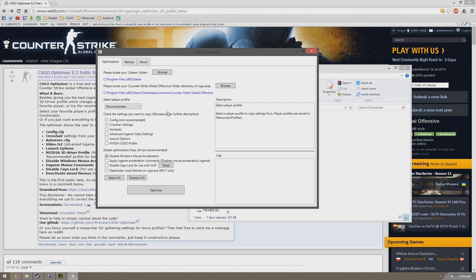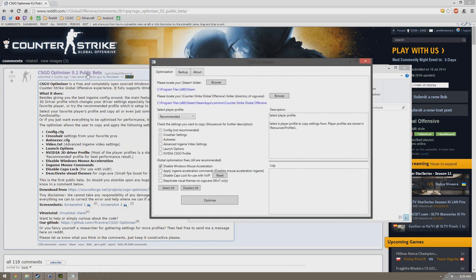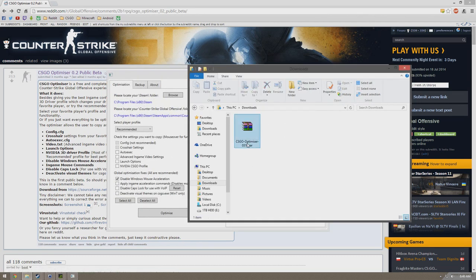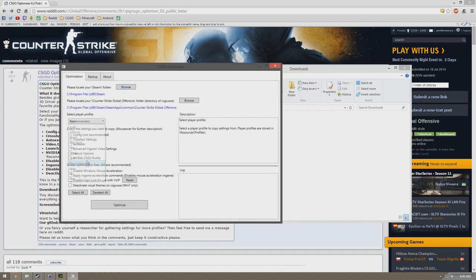That's about all. I think this is a great app — a great client thing to save all your settings or use custom settings. I enjoy it, I've used it a couple times, and I've recommended it to a couple friends. It's really easy to use. Maybe they can add a couple more things to make it better, but other than that it's a pretty cool app. It's CSGO Optimizer Beta version 0.3.1. Check out some custom stuff — hope you guys enjoyed this video.